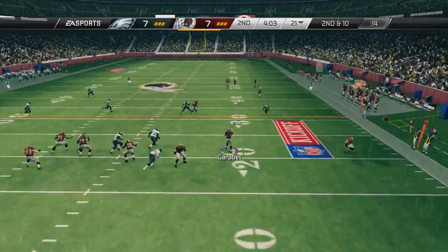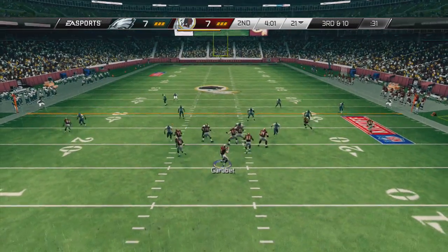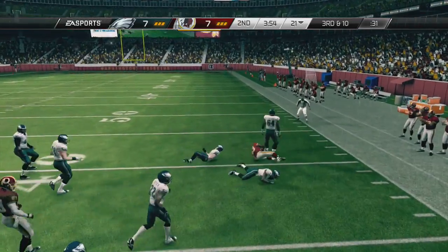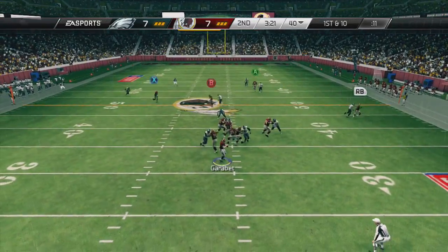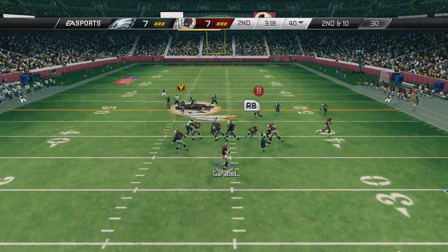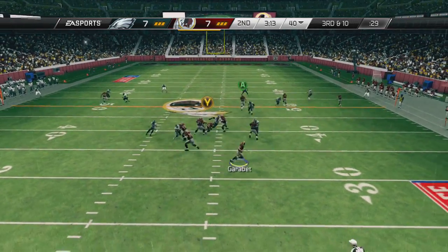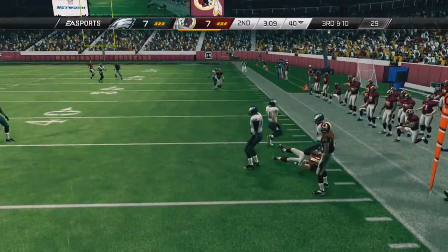The Eagles tied things up, so we get a second opportunity. We look a little rusty — third and 10. I give it to Fred Davis who secures the first down with a stiff arm punch animation that looks unreal. Santana Moss runs to the left side but I overthrow it, probably due to weather conditions. Third and 10 again — I scramble and pick up the first down.